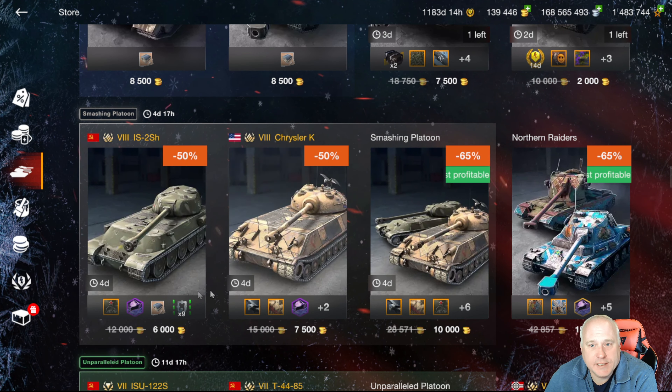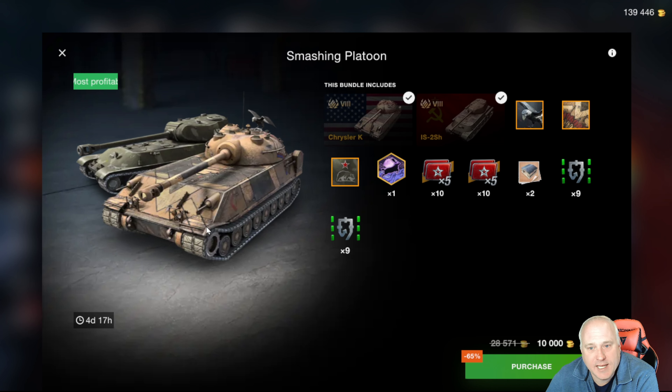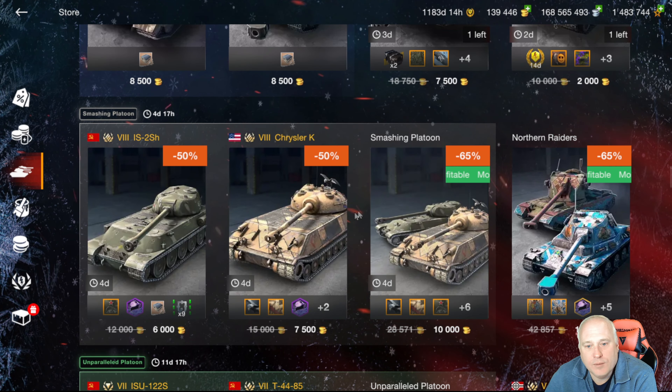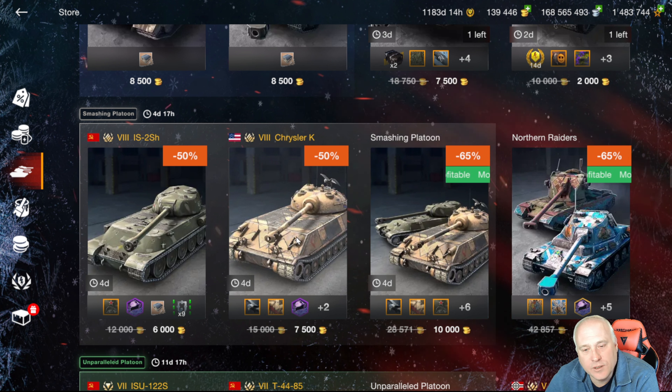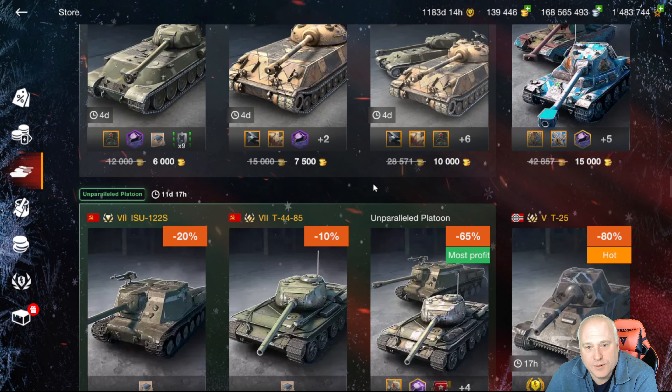The Smashing Platoon — this thing just drives me crazy, tired of seeing this. Two tanks exactly the same, both tier eight heavy tanks with rear-mounted turrets. The Chrysler K is so much better than the IS-2SH, and it's a shame they are bundled together and you can't get a better deal on the Chrysler K, because this is the one that you want to own. I do like the fact it is a different play style than many of the other heavy tanks, but it's hard to recommend the price on both of those tanks.